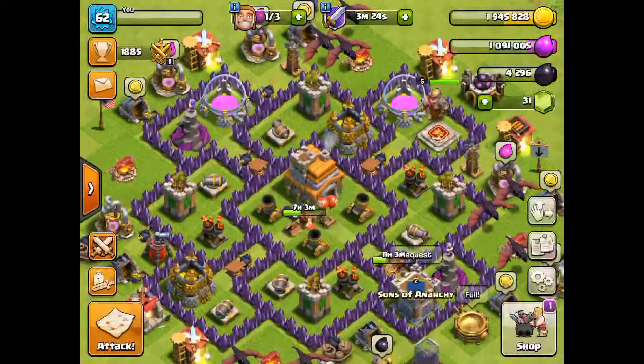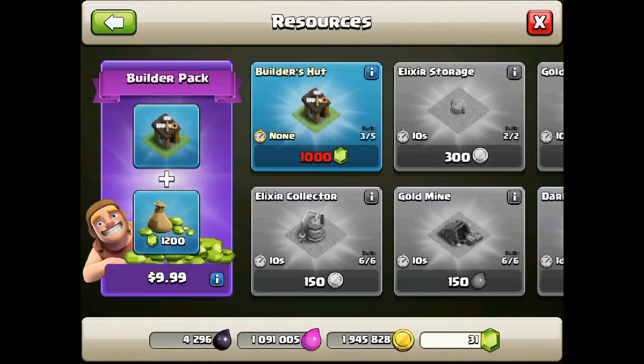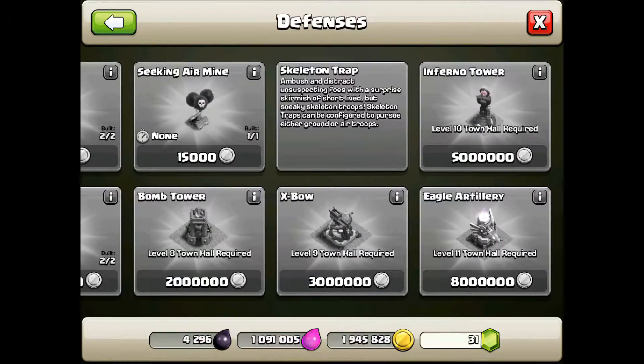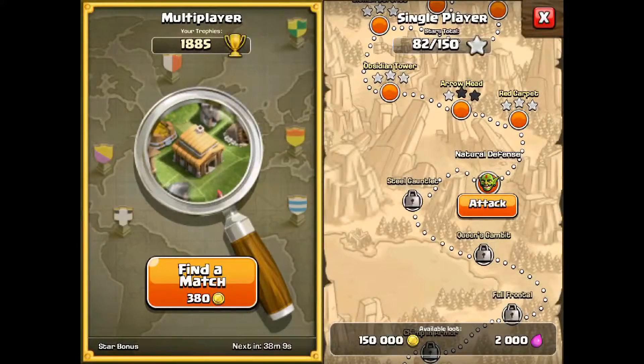...skeleton traps — I think that's what they're called. I don't know because I don't have them. Let's see... yes, they're called skeleton traps. So yeah, there's a bunch of them if you go onto Obsidian Tower.